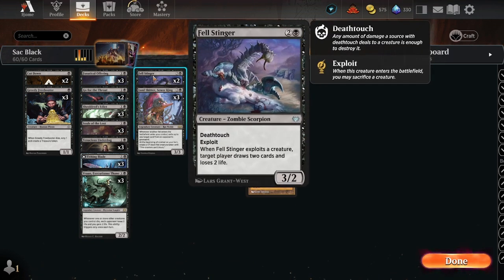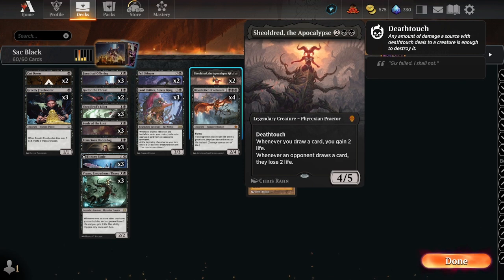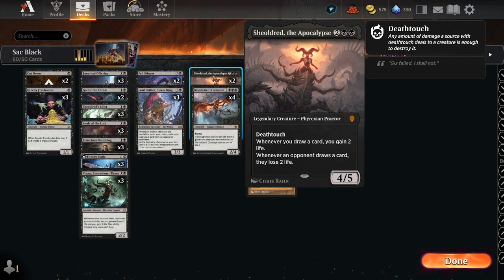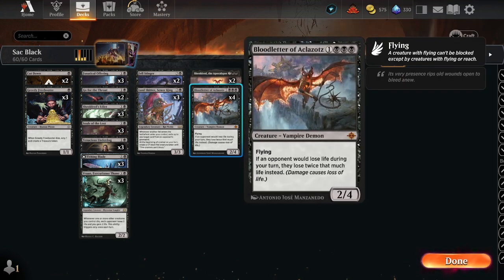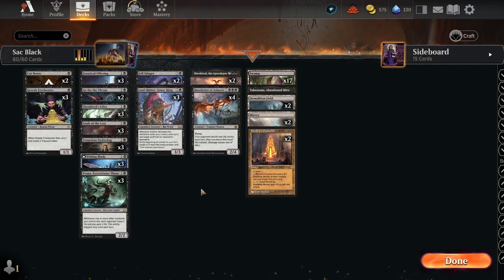When Fell Stinger exploits a creature, target player draws two cards and loses two life. So if we have Fell Stinger on the board with two Shield-Wards — whenever you draw a card you gain two life, and whenever an opponent draws a card they lose two life — we can pull off all sorts of janky synergistic combo-type stuff.